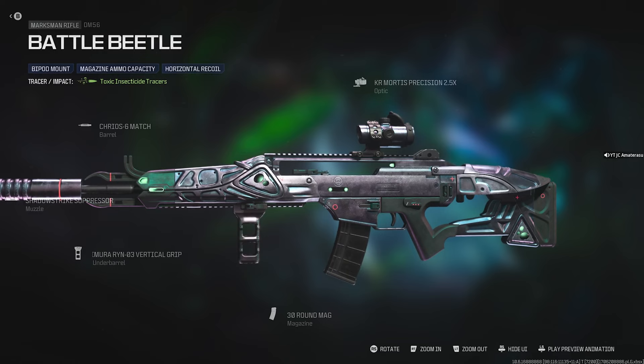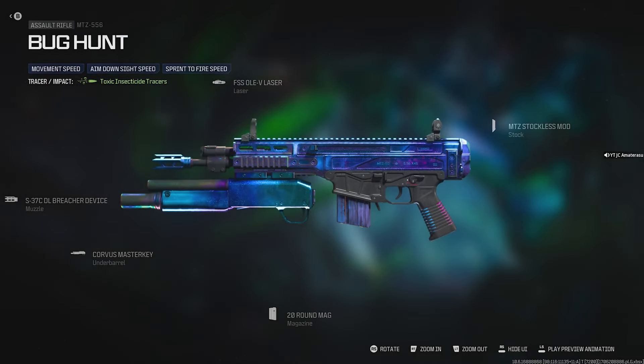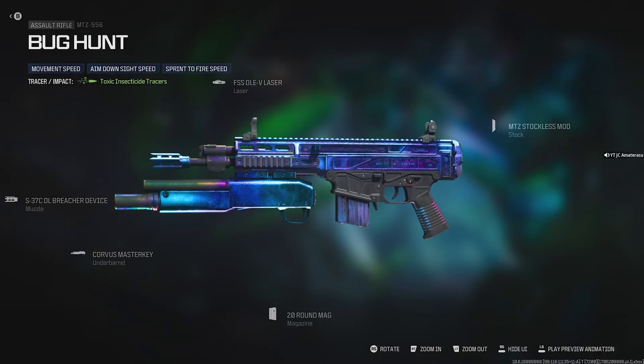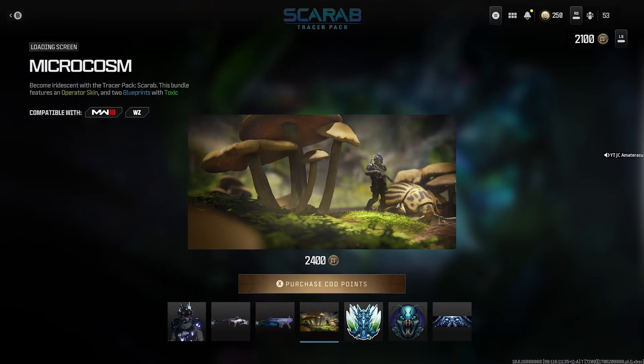The attachments are okay. The optic's pretty trash. Let me get the Bug Hunt. MTZ-556. Movement speed, aim down sight speed, and sprint to fire speed. You know how it's like a Beetle's pretty much skin on this one? I mean, the gun's made pretty good. Pretty beast. The Microcosm — whatever the heck that is.